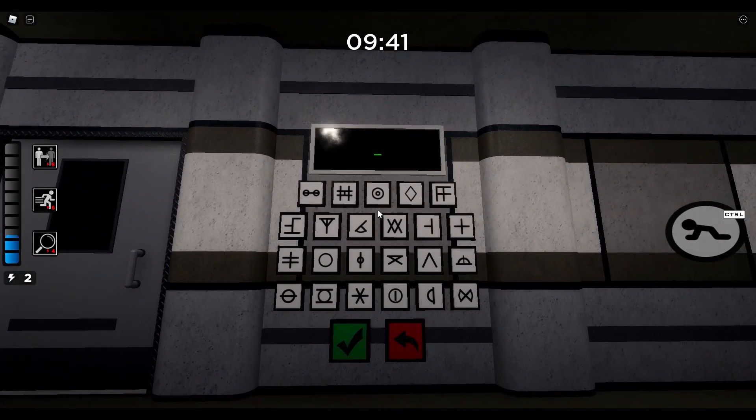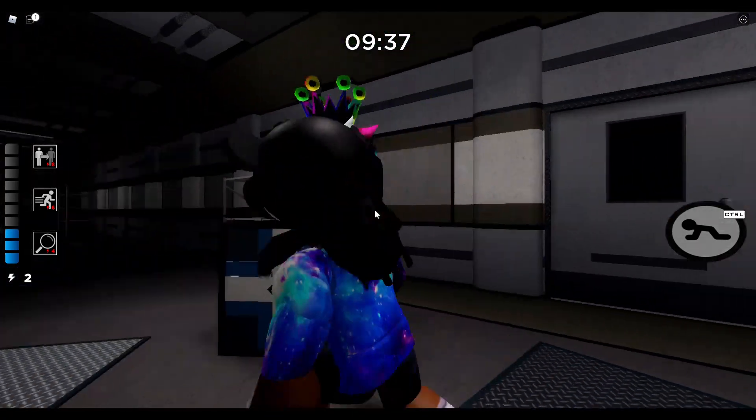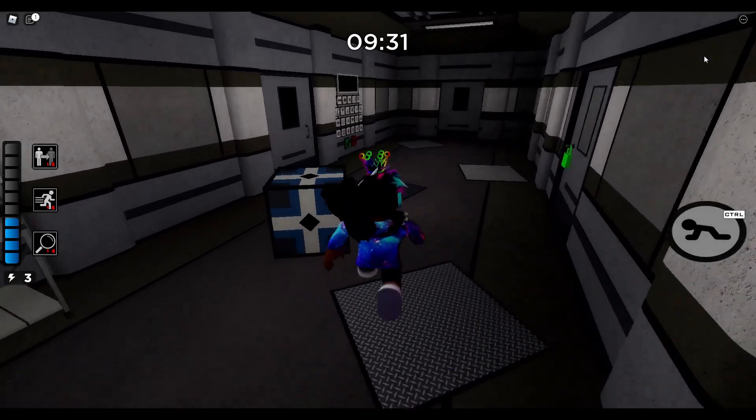Once you go to Chapter 12, you'll see this keypad. Basically what you want to do with this keypad is find the wrench and unlock all these wrench vents inside of the map. I'm going to go ahead and do that real quick and tell you what to do next.